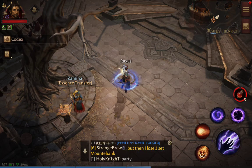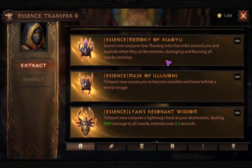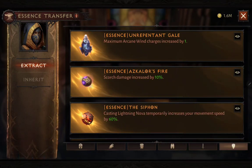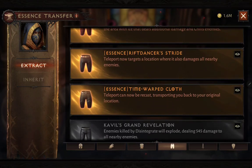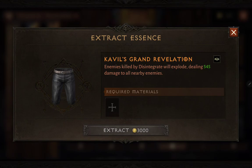What makes her very important is that you can have your own essence library. This is your essence library — it's tabbed by slot: helmet, shoulders, chest, pants, main weapon, and offhand weapon. I've already collected most of them. The only one I'm missing right now is Kabel's Grand Revelation. When you extract an essence it will destroy the legendary item, so you have to be very careful.